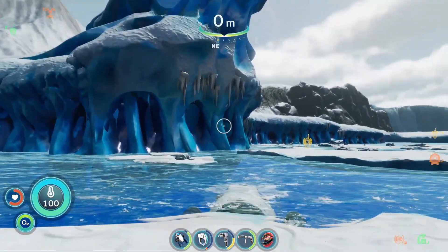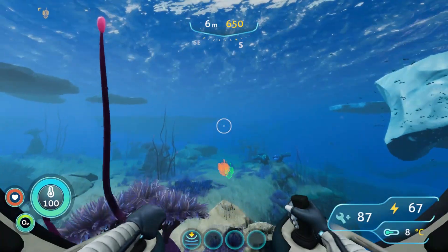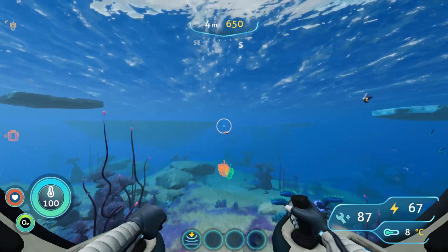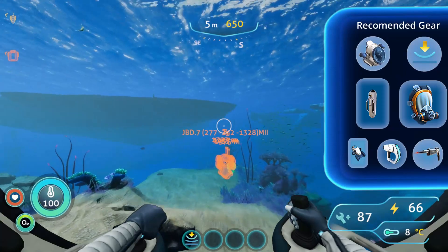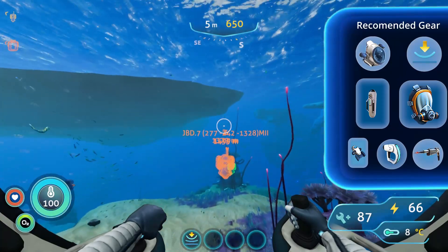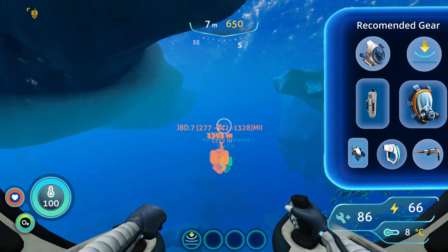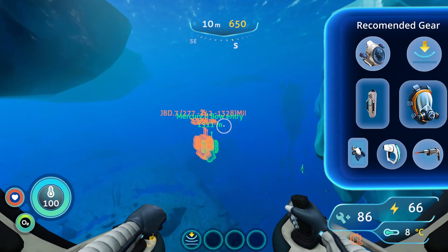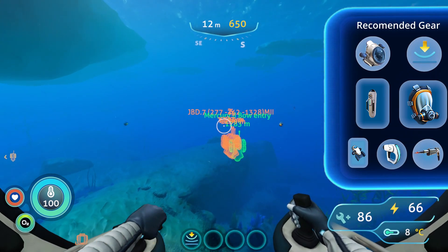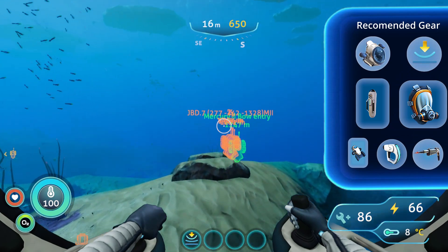Once here we're going to hop in a sea truck. Once we're safely inside the cabin of our sea truck, we're going to proceed to head directly in between southeast and east. This entire guide will be underwater and for it you're going to need a sea truck with a depth module of mark one, as we'll be going deep. Along with this, your character is going to need a rebreather, a high capacity O2 tank or larger, a scanner, a laser cutter, and a sea glide.